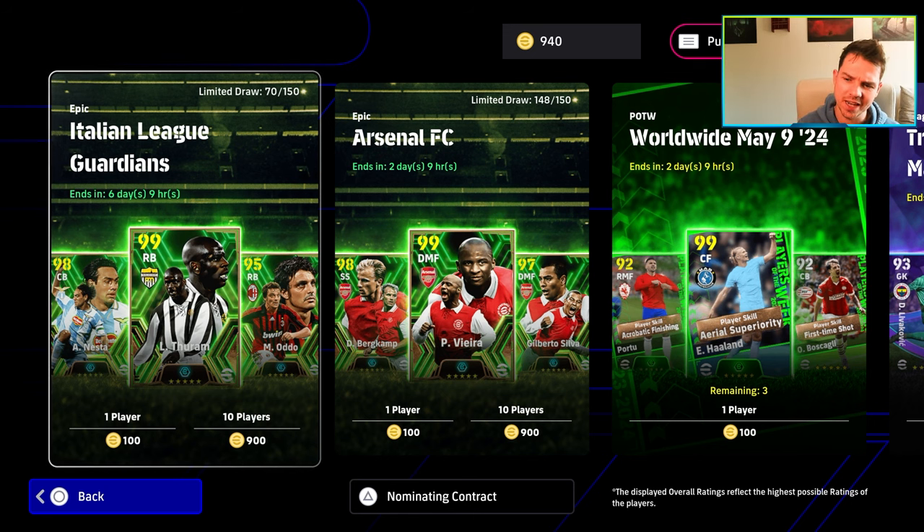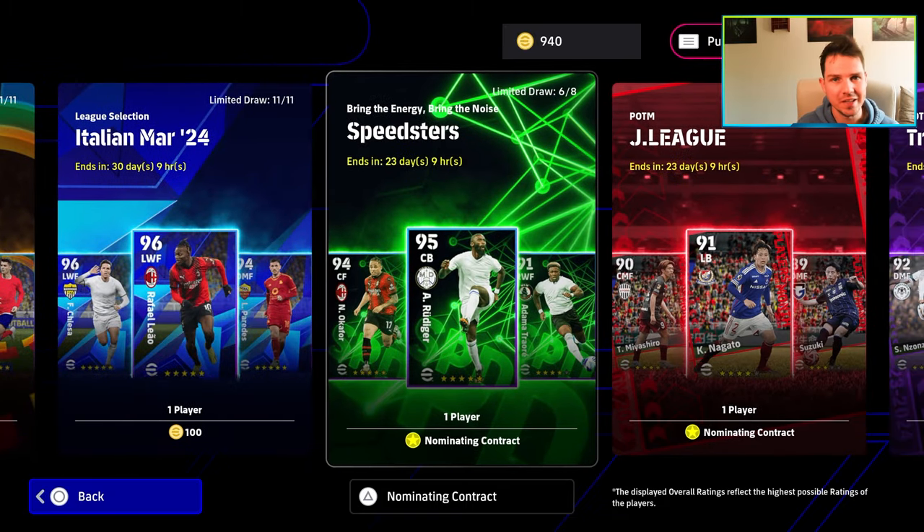What's the crack, lads? Welcome back to the channel. We are going to say no to Turam and to Vieira and Nesta, and we're going to go all the way over here to the speedsters and say yes to Rudiger.